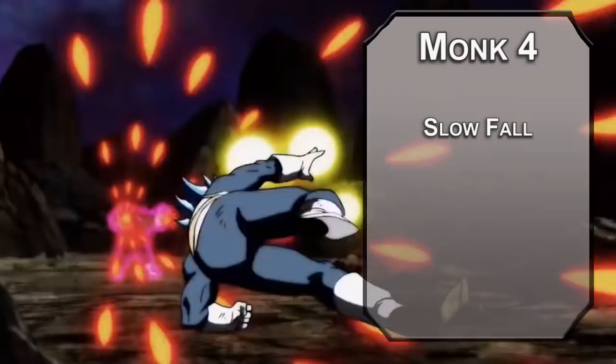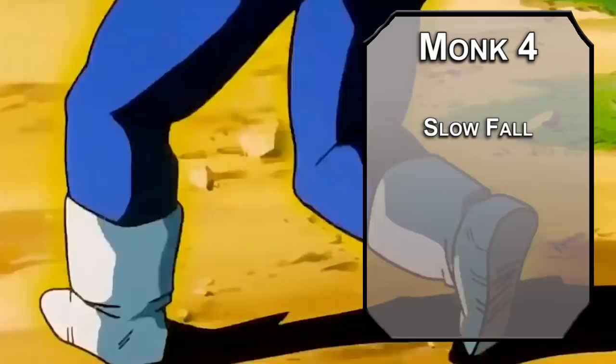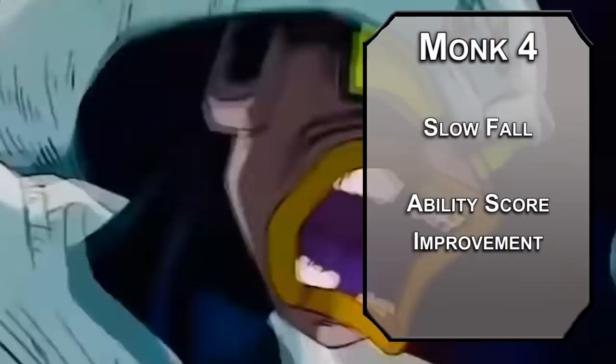Fourth level Monks get Slow Fall, letting you reduce falling damage by 5 times your Monk level as a reaction. You don't have to worry about losing concentration on Radiant Soul since it's not a spell, but this could be useful every now and then. You also get an Ability Score Improvement — bump Strength and Constitution for harder hits, better AC, and better HP all in the same level.